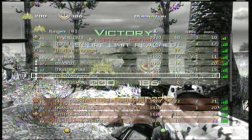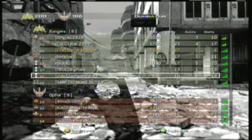Final score: 27 kills, 5 deaths, and 4 assists. Wow — a teammate led the team with 56 and 10. Not bad. Actually, that's pretty damn good.